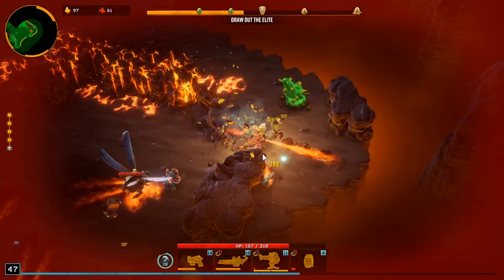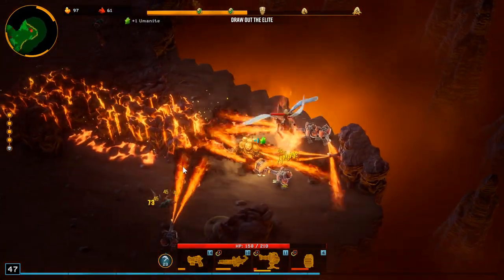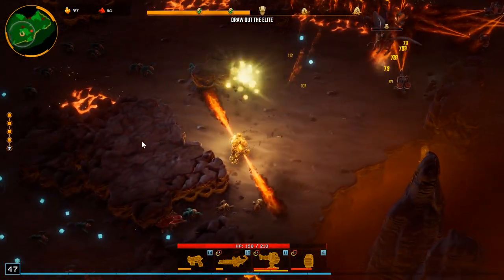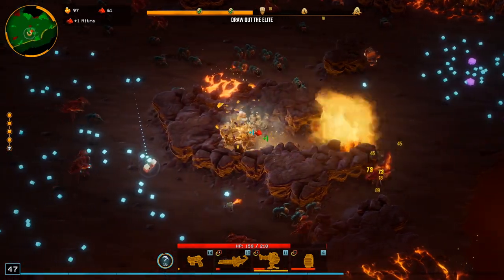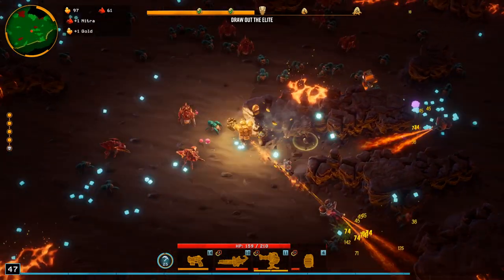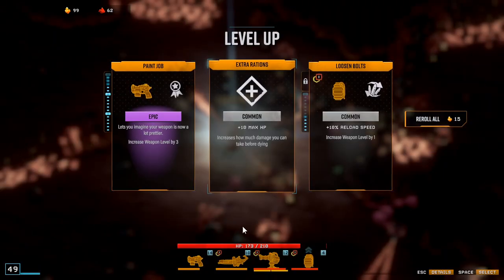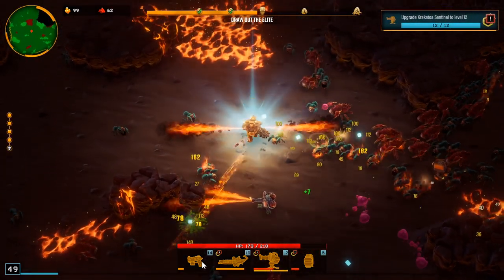There's a magnet over there — maybe we should make our way over there and pick that up. Look at us just shred this Mactera — this is insane! Flame damage is so good dude. Should get a good amount of levels up here. We got the Subata to level 12, but we're not going to get the upgrade this round.